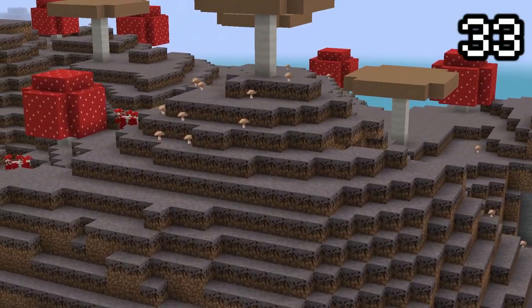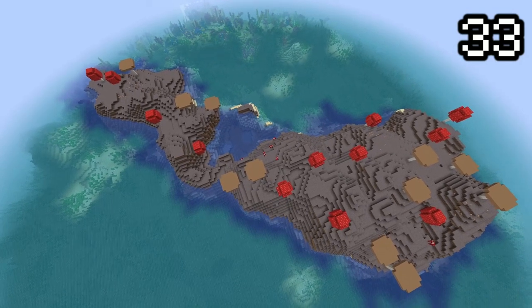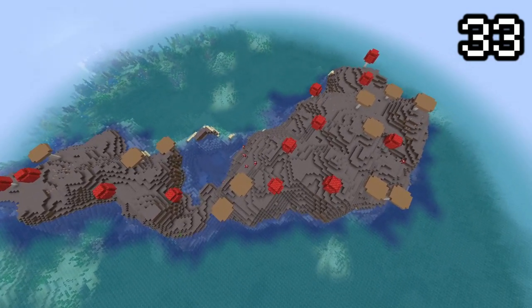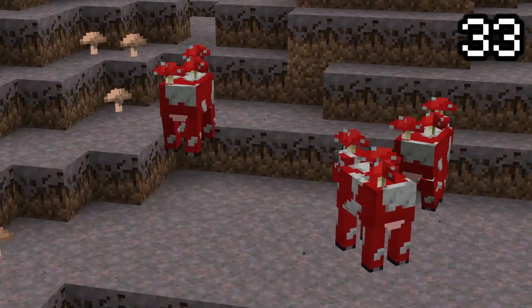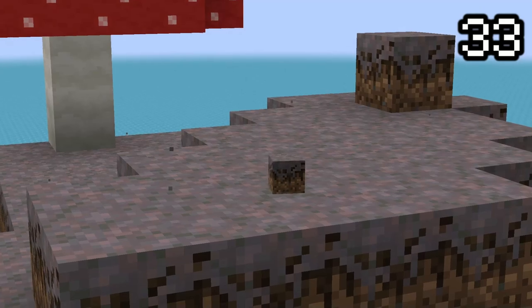The mushroom fields is the rarest biome in the game. They can only spawn surrounded by deep ocean biomes, so if you've ever found this biome, consider yourself lucky. This is the only biome where mushroom cows spawn, as well as the only biome where mycelium spawns naturally.